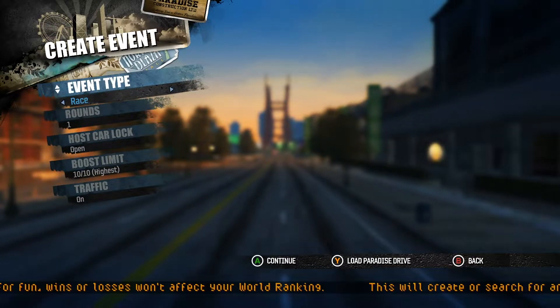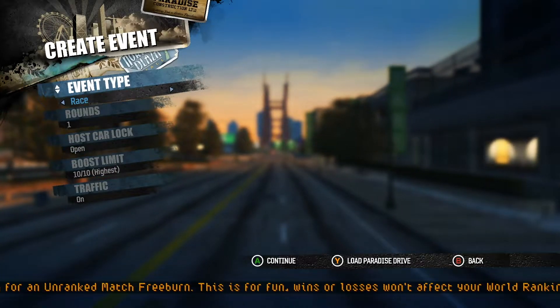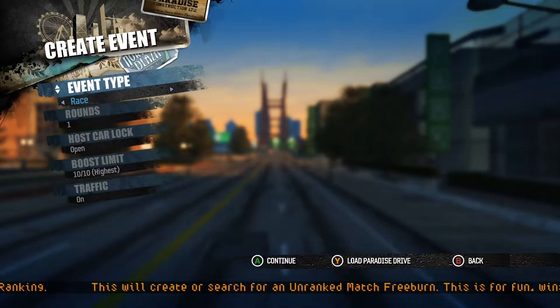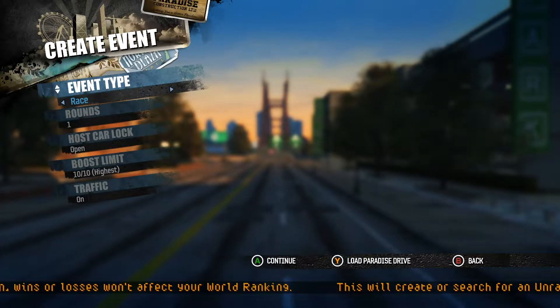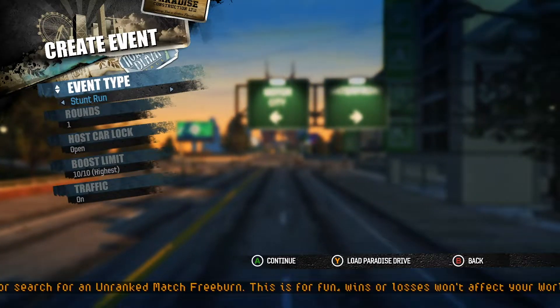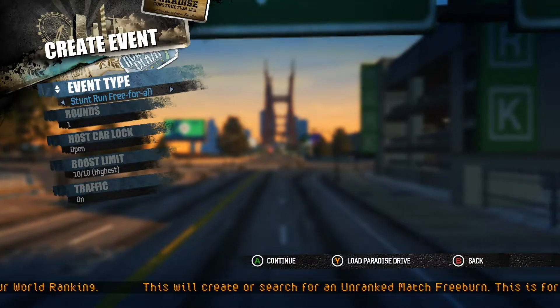There is evidence in the game today that there were at least five additional events in the works. Three of these are still accessible through this very menu, but hidden by default. Those events were three variations of Stunt Run: Team Stunt Run, named in-game as just plain Stunt Run; Co-op Stunt Run; and Free For All Stunt Run.